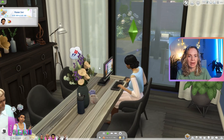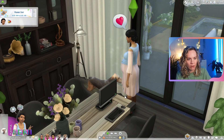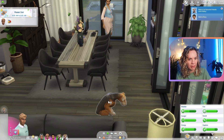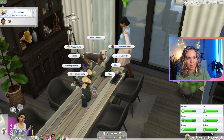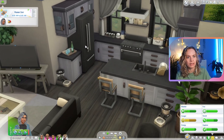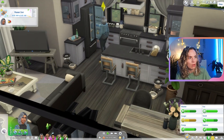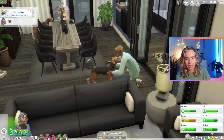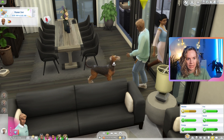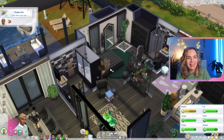Melina doesn't need a job right now — she can just be pregnant and take care of the baby. Let's offer friendship to Puddly the dog and spend some time with him. We just became good friends. Maybe now we can become companions. Also, we still need to give this bedroom a makeover.